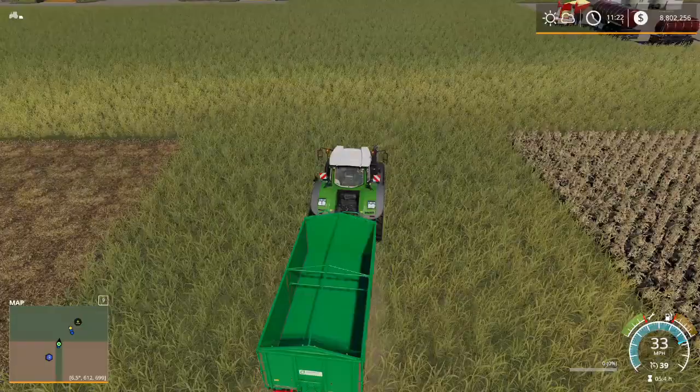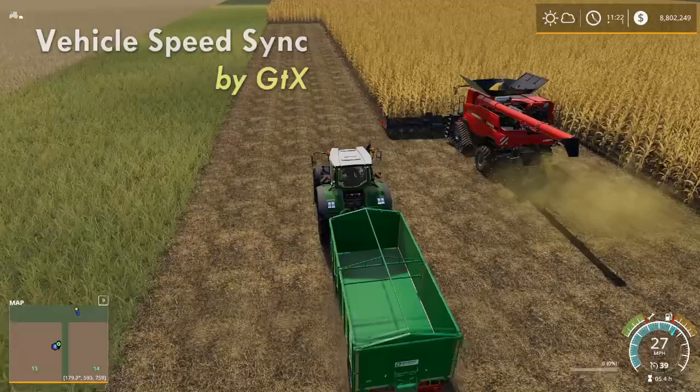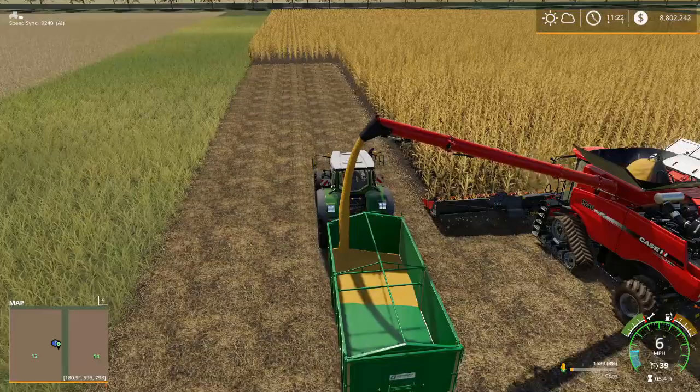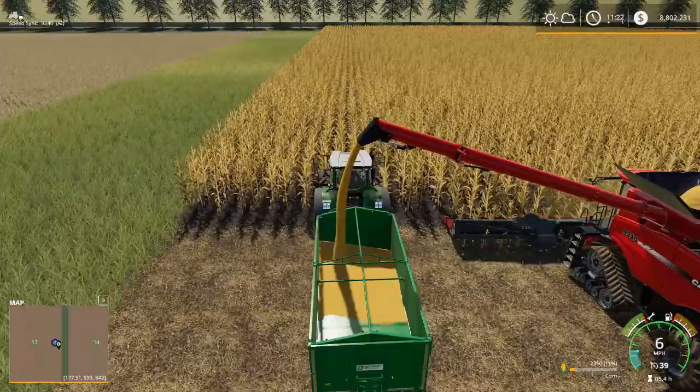Vehicle Speed Sync by GTX is a fantastic and very handy mod. I can pull up next to this harvester, hold down Shift and hit 4, and it automatically sets my speed to match the harvester. I don't have to fiddle around with my cruise control — all I have to do is pull up next to the vehicle, hit Shift-4, and now all of a sudden I am running the exact same speed. Easy peasy. That is Vehicle Speed Sync by GTX.